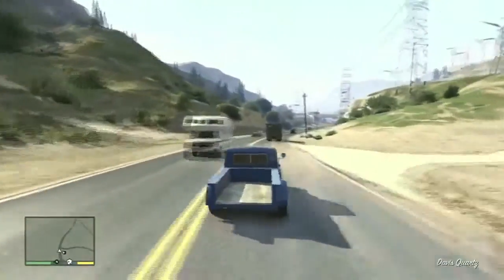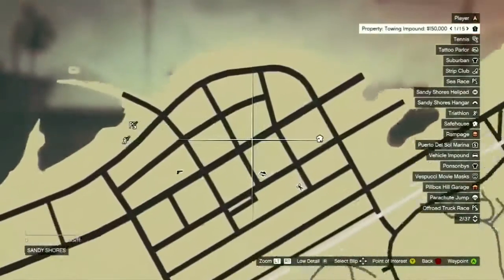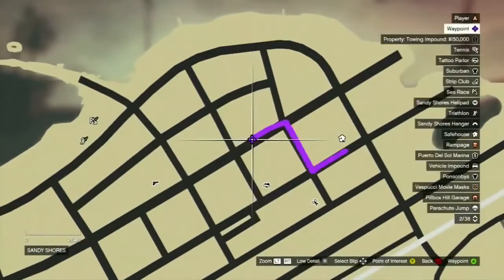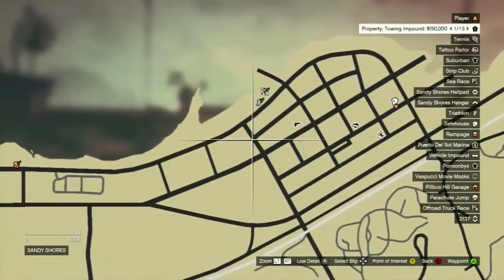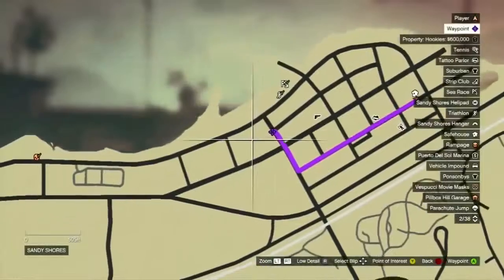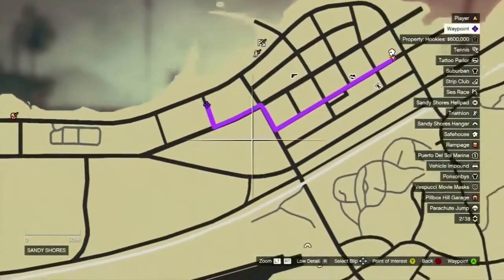There are three places basically where you can get this, and they're all really simple — they're all around Trevor's house. You will just find it when you come across it. You will see there is rubbish on the back of it, and you just drive past it because you think it's just a pile of rubbish on a car and you can't drive it, but you can.